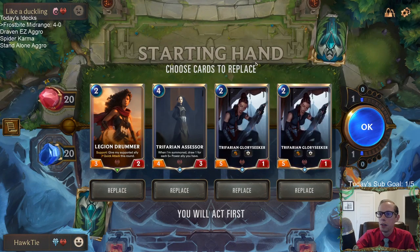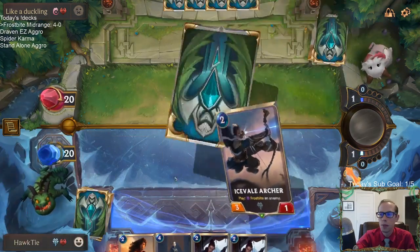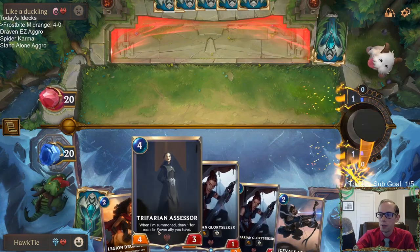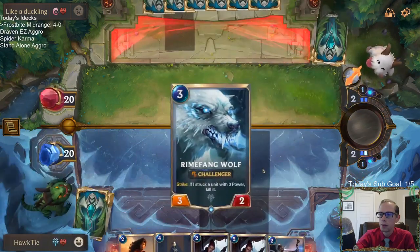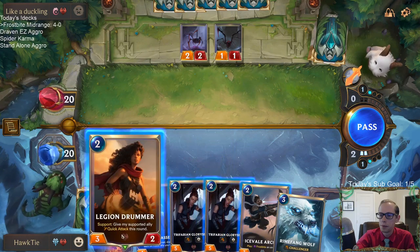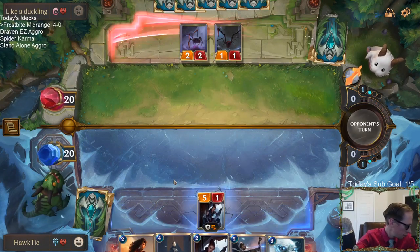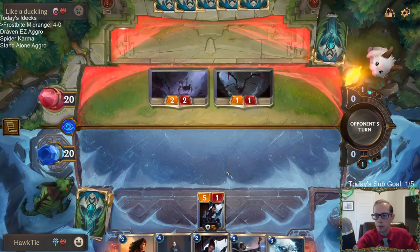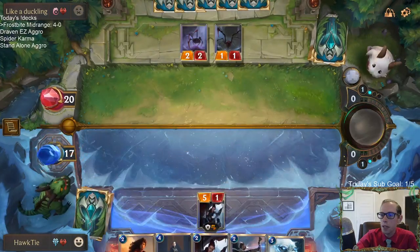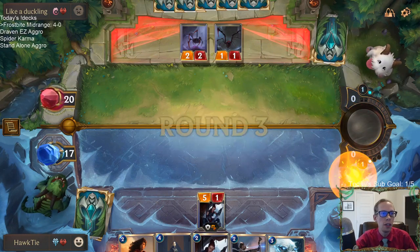Game five: Zed, Katarina. Zed looks just fine. The card I was considering mulliganing was the Assessor. I guess I should play Legion Drummer here then play Rhymefang Wolf.